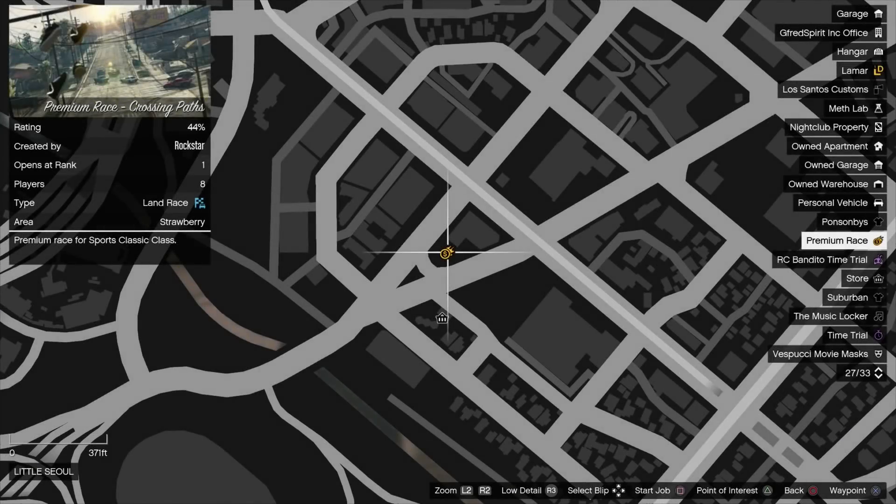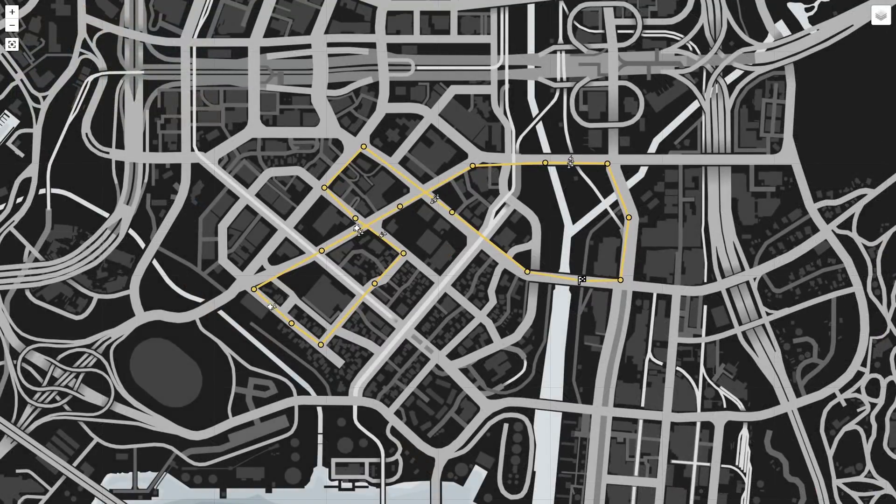The premium race this week is Crossing Paths, which is an old style lap race in the city for the Sports Classics class. Feel free to use your new Cheetah Classic here if you win it, as you'll be on the pace with it alongside the Turismo Classic and Rapid GT. More experienced racers can also try the Retinue MK2.